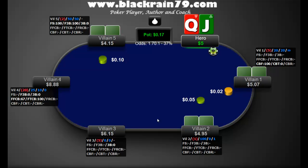Hey everyone, this is Nate Williams with BlackRain79.com and I am back here with another strategy video. Continuing on with the theme of Zoom, I've decided to grab a couple more hands here. This time it's $0.02/$0.05, continuing with $0.06. As you can see, I don't have a whole lot of information — the red number in brackets is the number of hands.